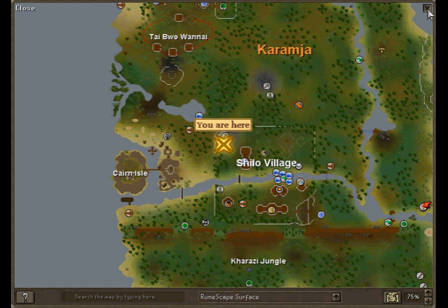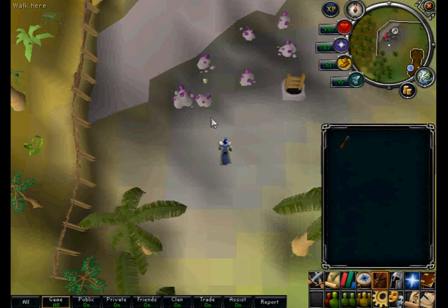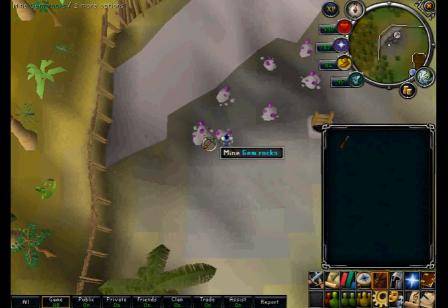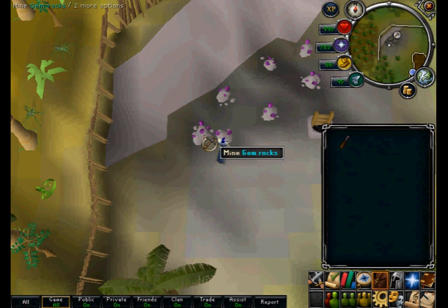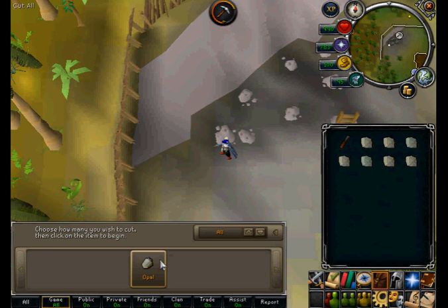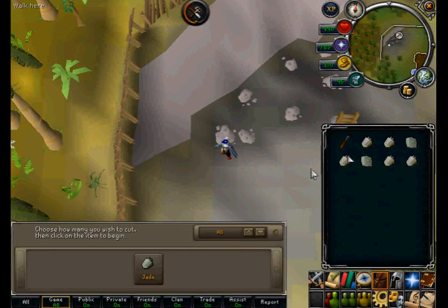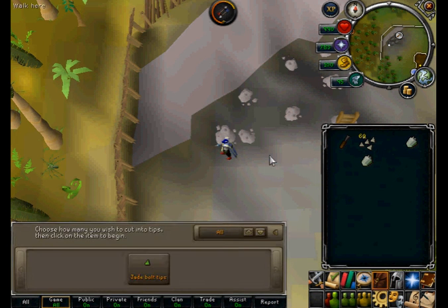Next I will be going to the gem rocks. You need to have completed the quest Shilo Village to access these. Gem rocks require the same level to mine as gold at level 40 mining, and it is random as to what you acquire whilst mining them. You either get opal, jade, topaz, sapphire, emerald, ruby or diamond from a rock. I recommend taking a chisel and turning the opal, jade and topaz gems into bolt tips as this will reduce your bank trips.